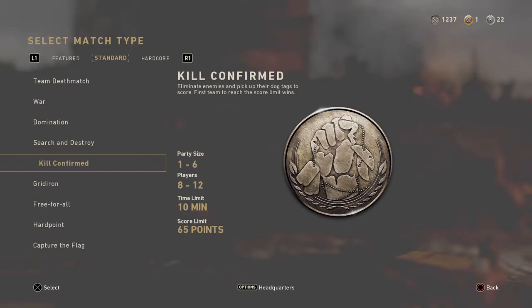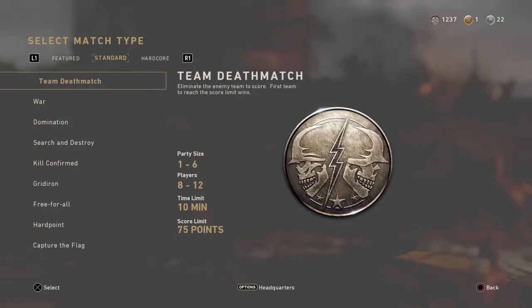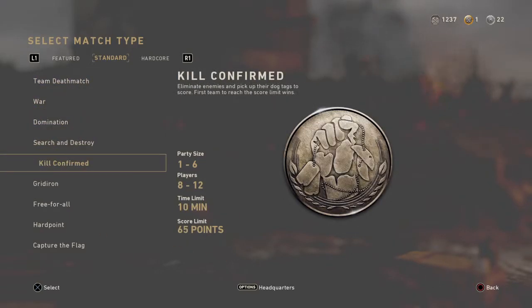Kill Confirmed doesn't have as many sweats. It's basically team deathmatch with permanent double XP, because you get a kill and you get your XP for the kill, but then if you pick up a dog tag from the person you killed, you get even more XP. Let me show you how much XP it gives — I did a game of team deathmatch, got around 20 kills, did pretty good, and we got the win.